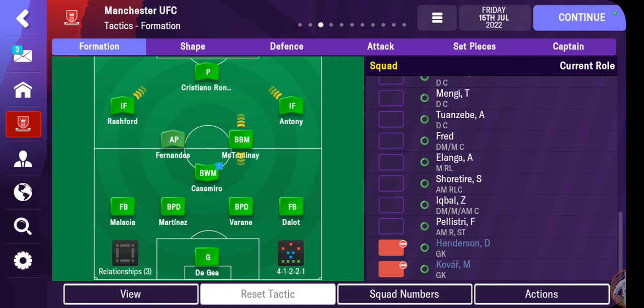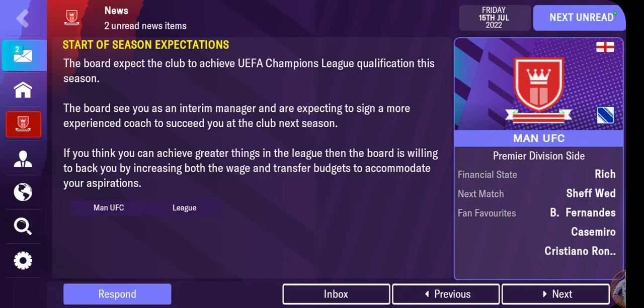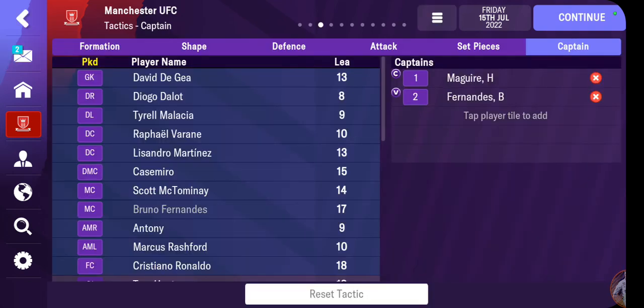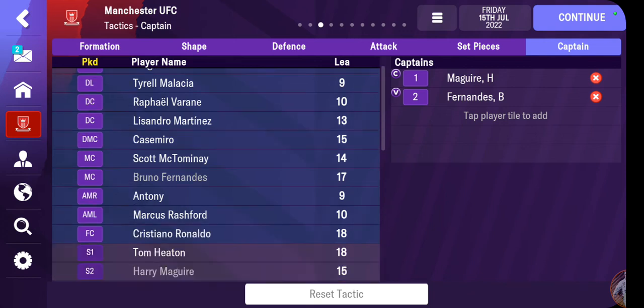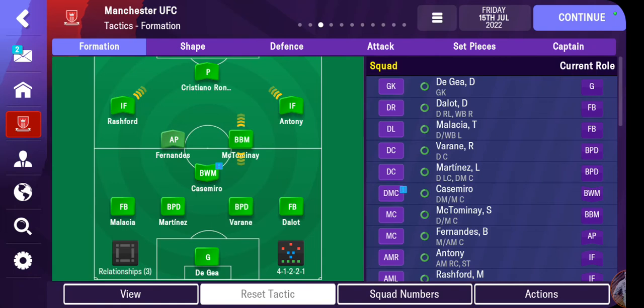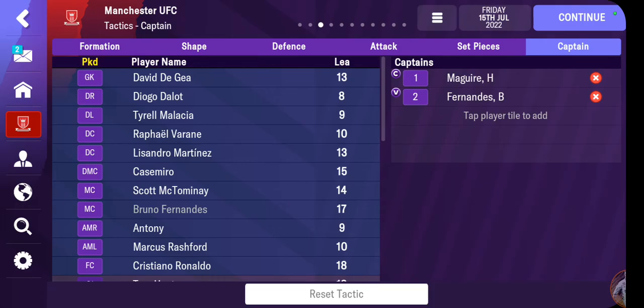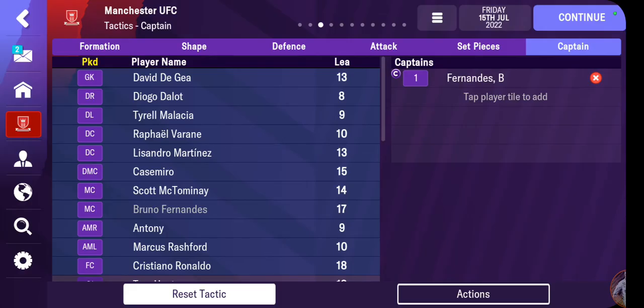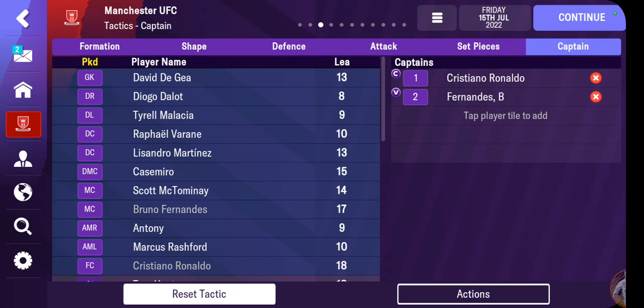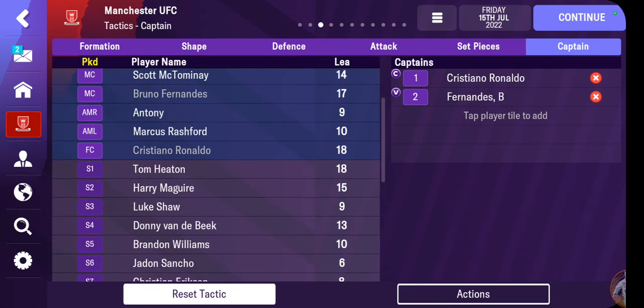With what we have in front of us, I want to see if we can get a friendly under the belt just to see what it looks like. Captain — let's see, Harry Maguire is currently captain. I think we can shake that up. I'm going to put Cristiano Ronaldo as captain — Cristiano Ronaldo is my captain. Bruno Fernandes is my vice-captain. There's nothing that needs to be argued here.